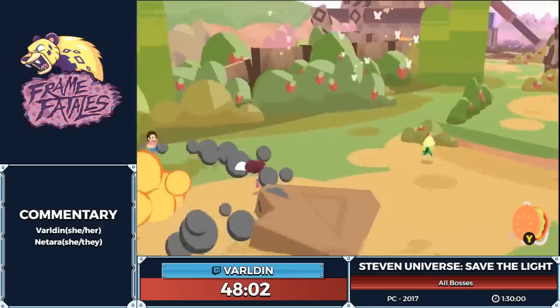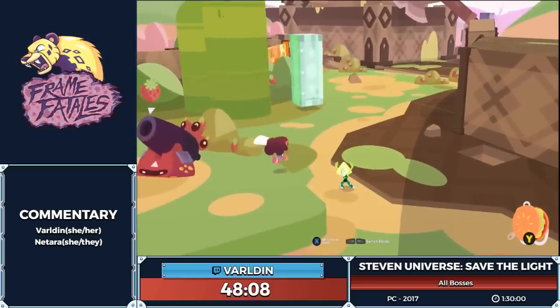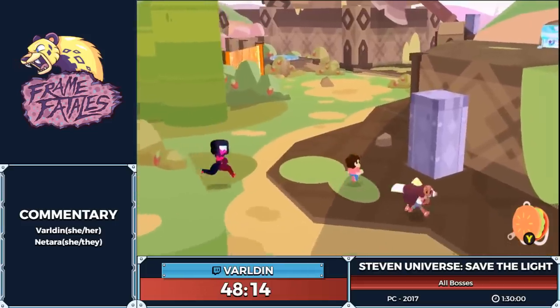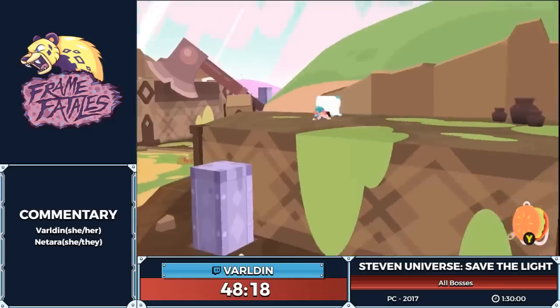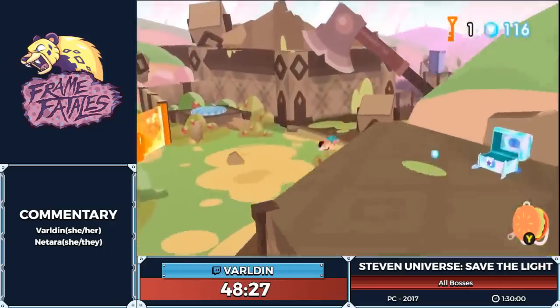Here we're going to use Steven — jump up here. The intended way is to run around those blocks using Peridot, but this is a little bit faster and saves you about seven or eight seconds. Also here, the intended way is to grab that other block and use it to jump on top of this one, but there conveniently happens to be a little rock right here so I can just double jump up. Steven's going to say 'needle burrito' as we open up that chest. We're going to go grab this key because we got a key over here to grab.